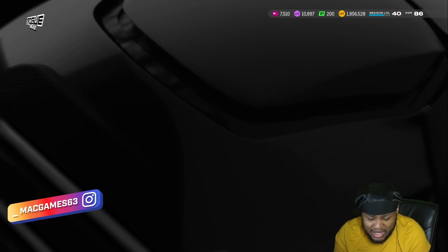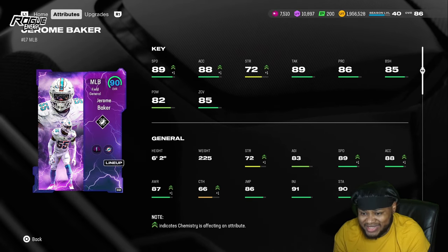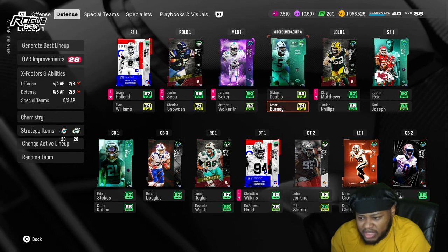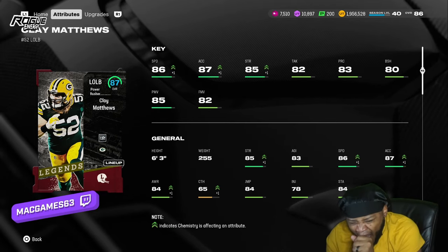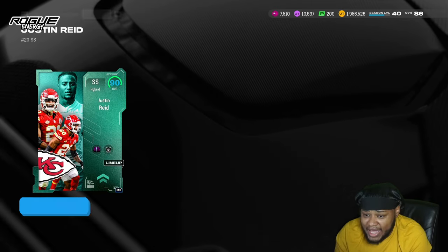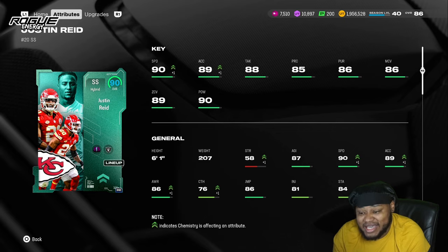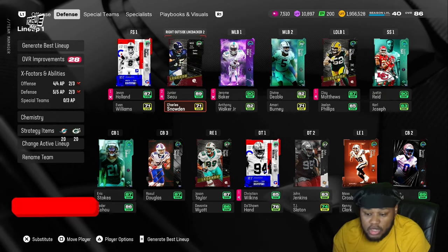That card is absolutely amazing. Same goes for Jerome Baker right here — these cards are just something devious. Cards are insane, great users, great in coverage, just all good. Then Divine Diablo — we know he's just a nice budget-friendly guy. Clay Matthews — we know how Clay do. Newly added with the team builders there, the AFC West division card 90s — oh my god, this card has made some plays.